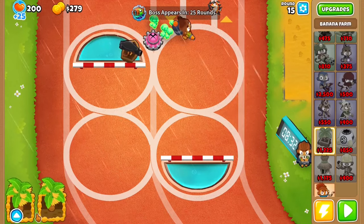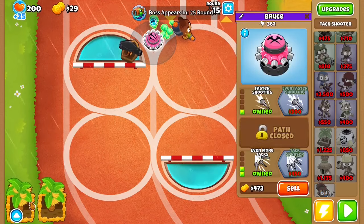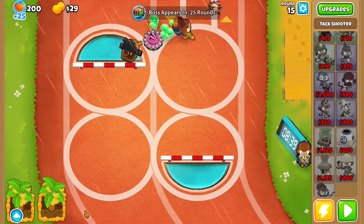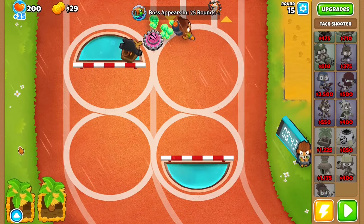Now what you want to do is get this to Even More Tacks and Faster Shooting. Then you want to get another three 2-0-0 Farms — one here, one here, and one here.